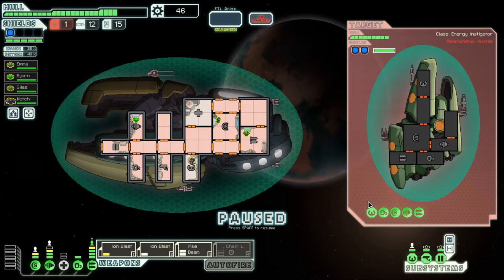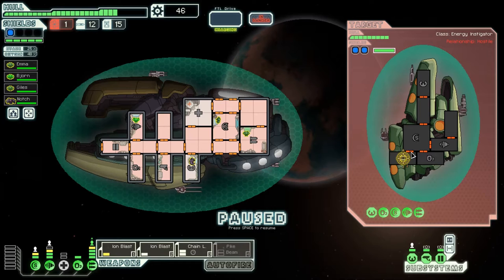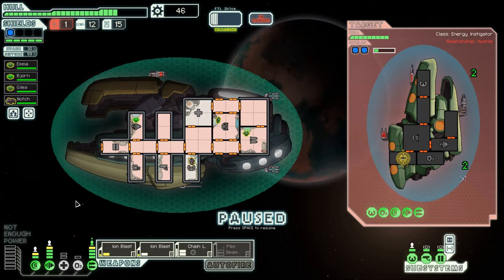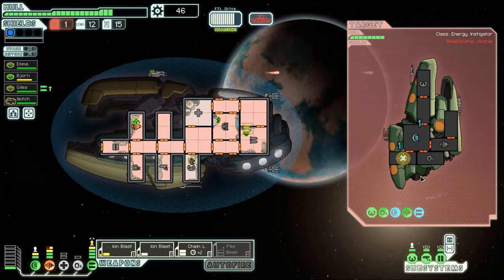We're going to switch over to the ion blast. Ion blasts really do cut through enemy shields quickly. I might want to get the chain laser online because I can focus fire on the enemy weapon systems with it — they have three weapons, I'd rather they didn't. Ion blast, chain laser, and chain laser takes the same time to charge as the pike beam, so we can target enemy weapons more directly. The ion blasts do two damage against our super shield — it's already almost offline. Our super shield is now permanently offline, so this is going to be a little bit dangerous. Chain laser fires — we took their heavy laser offline, and their weapons are now permanently offline, so the ion blasts will go on their shields.